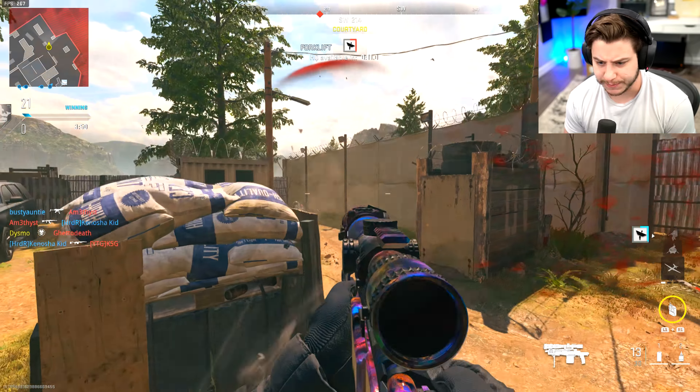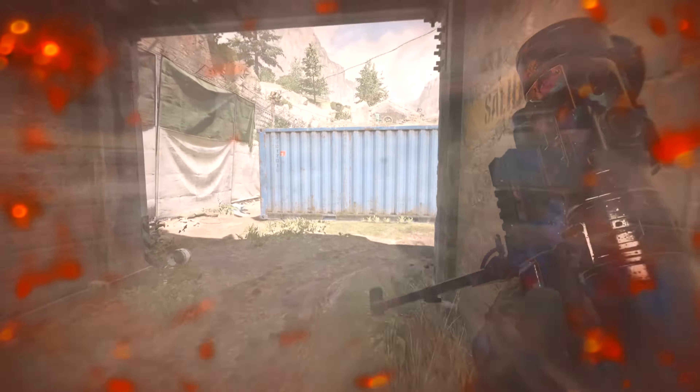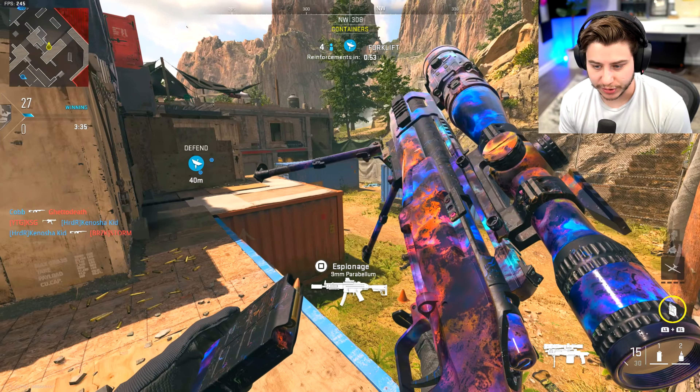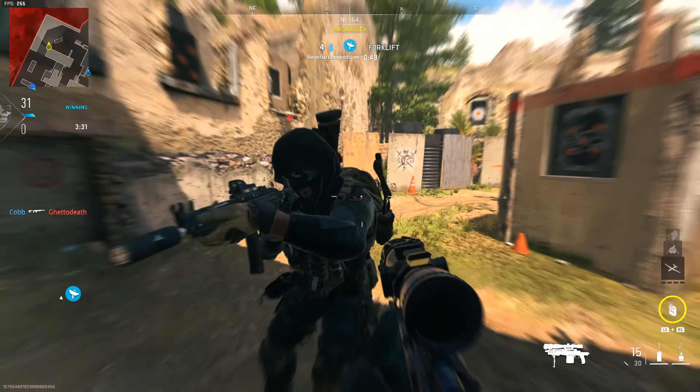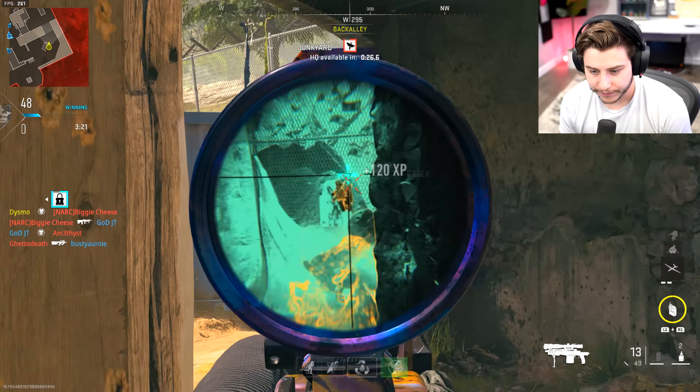Hit by a semtex and then flashed by god himself while purposely torturing myself with this weapon. I spawned right behind him — gotta love the logic of Call of Duty spawns. You killed me, I spawned behind you, you spawned behind me. Got him though — nice little two-piece, and then he countered me. Akimbo snake shot time!